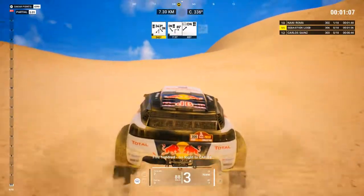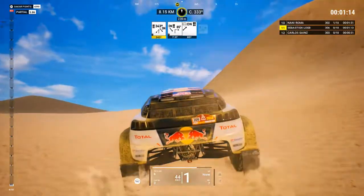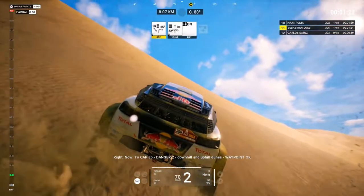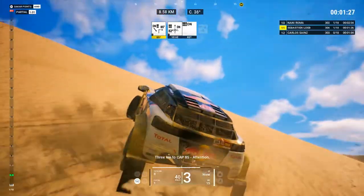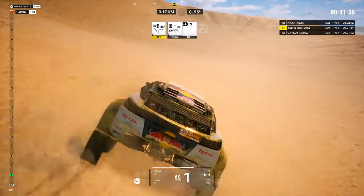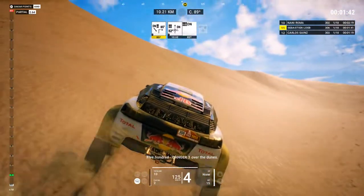500, go right to cap 85. Right, now to cap 85. Danger 2, downhill and uphill dunes. Waypoint okay. 3Ks to cap 85. 500, attention! 1K, danger 3, over the dunes. 500, danger 3, over the dunes.